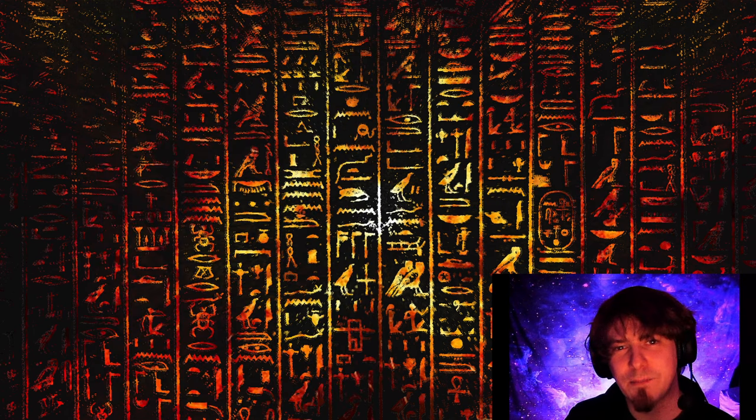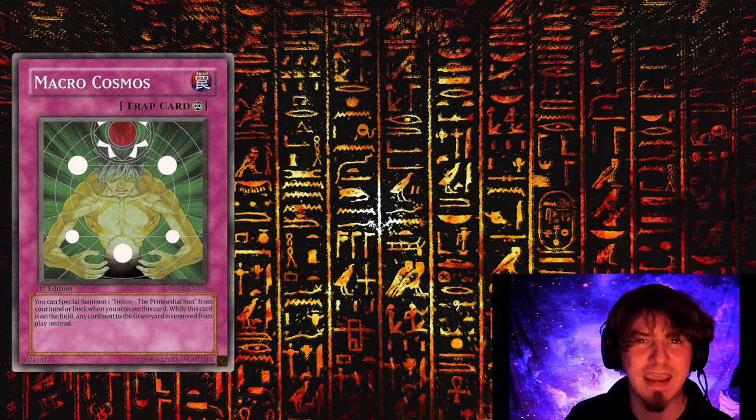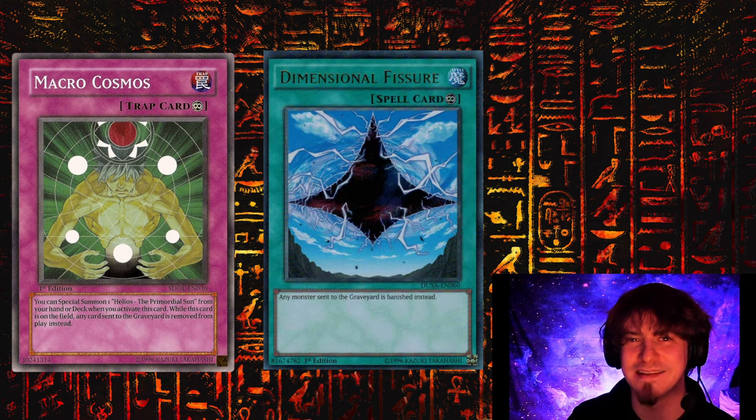Very rarely are they going to be able to snowball into higher monsters without summoning more than two or three times in that turn, so Summon Limit might be a simple activation and shutdown of the Fire King deck. Some more floodgate-like options: because they are a graveyard deck, Macro Cosmos and D-Fissure have their time to shine against the Fire King build. If you're able to keep D-Fissure or Macro up against the deck, they are definitely shut out of the game — without that graveyard, their effects are null and void.